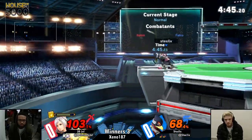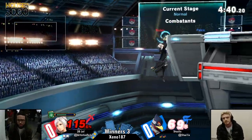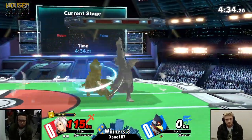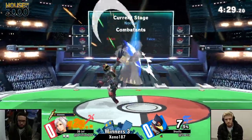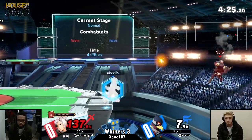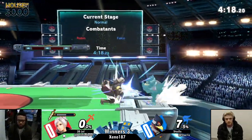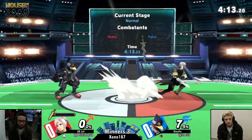He chucked his own tome at him. Great edgeguard by Steelix, but unfortunately he doesn't make it. But Jule does in fact make it back. Robin's recovery is definitely not something to sleep on — the angle has enough mix to it, it covers so much distance so quickly. He just needs to steal this stock as fast as he can — and he did! Great edgeguard, just exploiting the fact that Falco doesn't have a hitbox on him coming up.